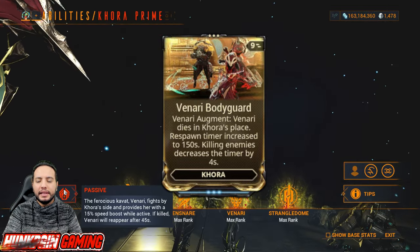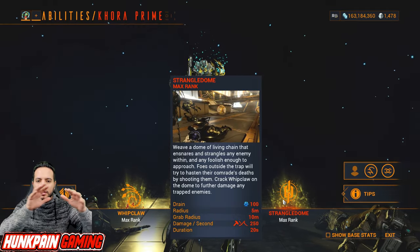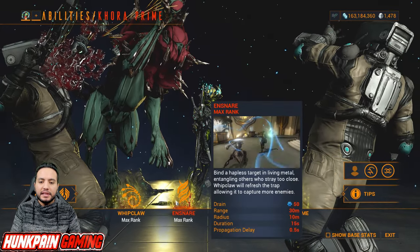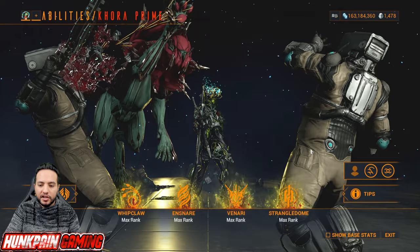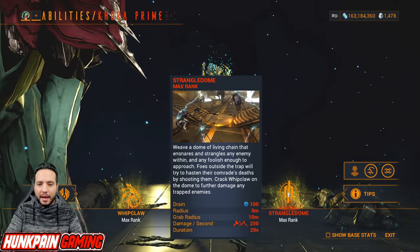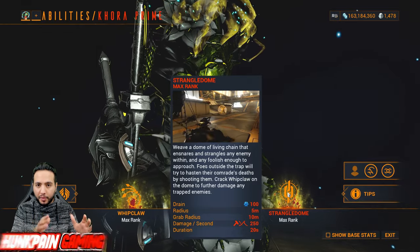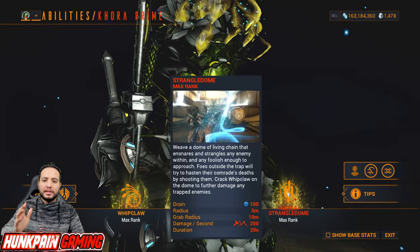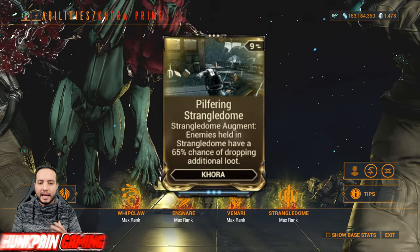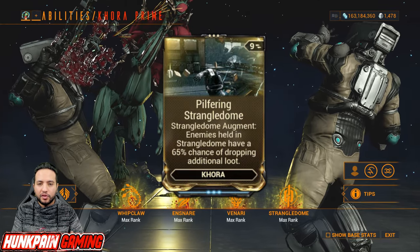The fourth ability is Strangledome — very powerful. You can place two Strangledomes and they're affected by ability range. They grab enemies in the area and ragdoll them in the air. If you cast Ensnare on any of those enemies, you will pull more inside your cage. Enemies in Strangledome take 200% bonus damage from all your abilities and weapons, except Whipclaw which only gets 100% — and enemies not directly targeted by the whip take 50% damage. Its augment, Pilfering Strangledome, gives a 65% chance of dropping additional loot, making Khora compete head-to-head with Nekros.